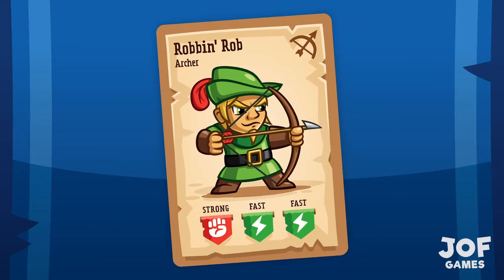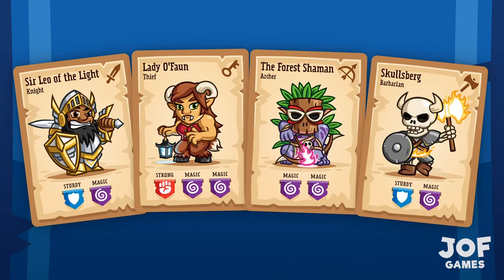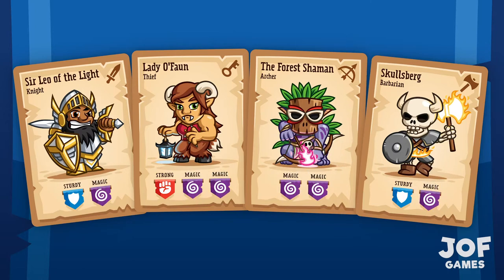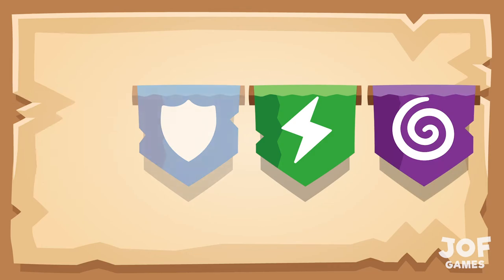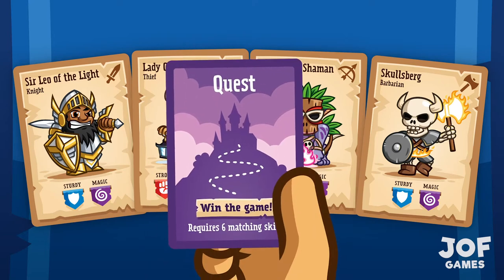Hero cards each have some skill symbols on them. These symbols represent the heroic powers and specialities of each hero. Your party needs to have at least six matching skills in it all together before they are ready to go on their quest. The matching skills can be either Strength, Sturdiness, Speed or Magic. Once your party is ready with six matching skills, all you need to go on a quest and win the game is a quest card.